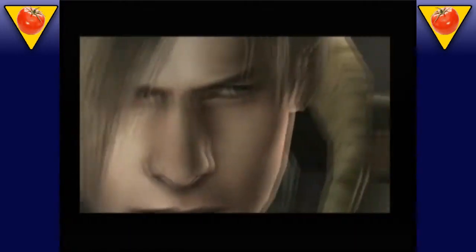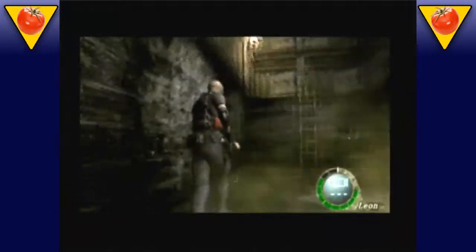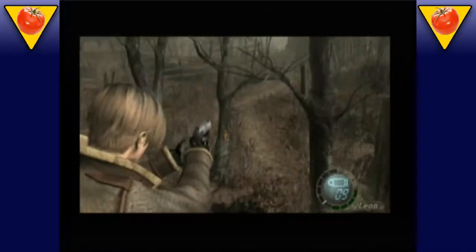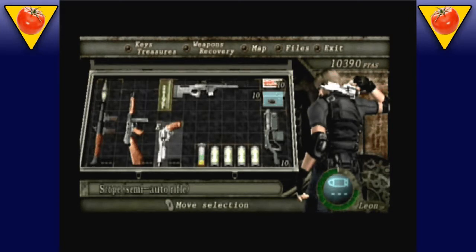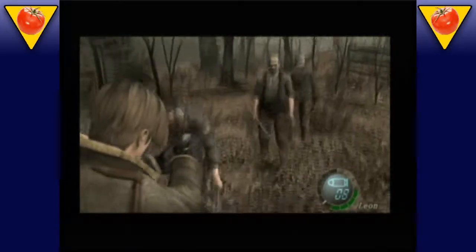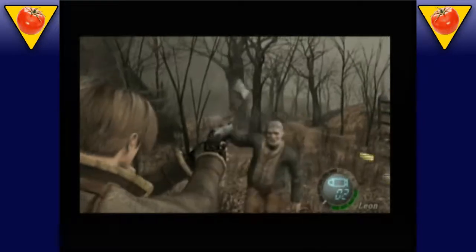This game took a lot of risks, most of which paid off immensely. Yes, there's tons more ammo for your weapons, but there are tons more enemies as well. Sporting a new over-the-shoulder camera that gives the player far more accuracy than ever before, and an attaché case for organizing weapons and items, you must travel through an undisclosed part of Europe to rescue the president's daughter. Smarter and more aggressive enemies await you with hatchets and dynamite, while the bosses bring new and different challenges.